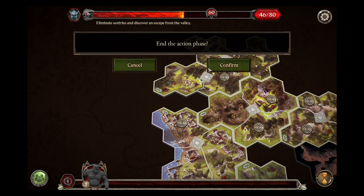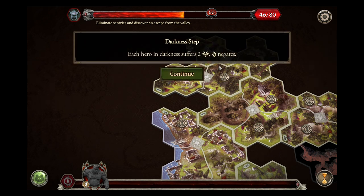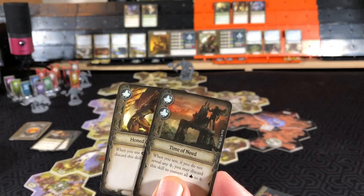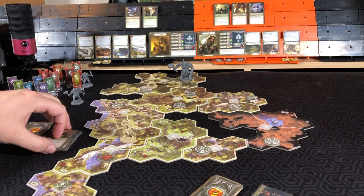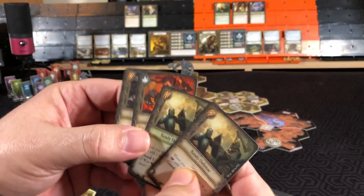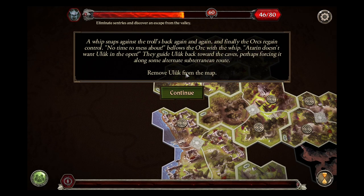Shadow phase — everyone is in darkness, so each hero uses spirit needing two successes. Aragorn spends two inspiration to negate that. Gimli gets four cards with one success and an inspiration — negating that fear. Whip snaps against the troll's back again and again — finally the orc regains control. 'No time to mess about,' bellows the orc with the whip — 'Adoran doesn't want Yulik in the open.' They guide Yulik back toward the caves. Remove Yulik from the map.